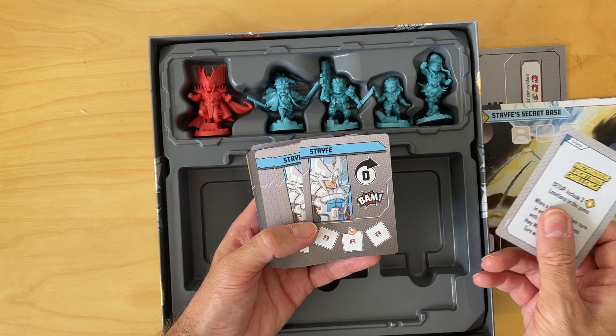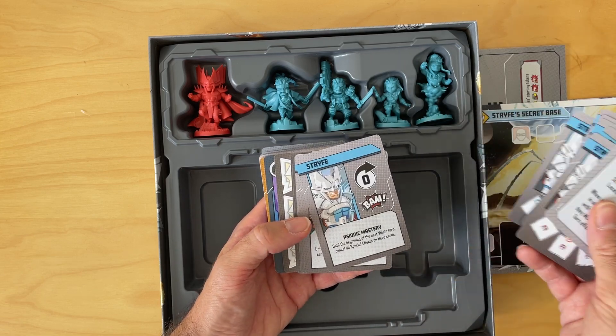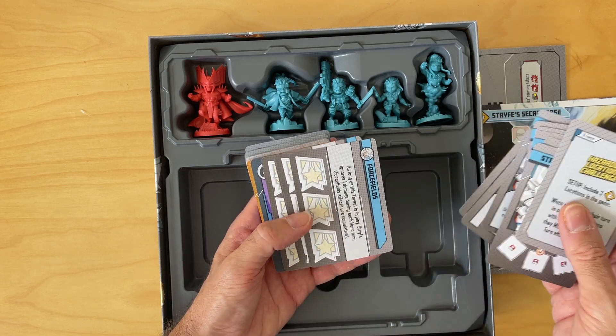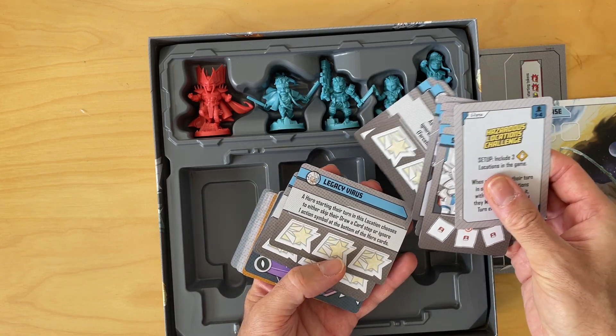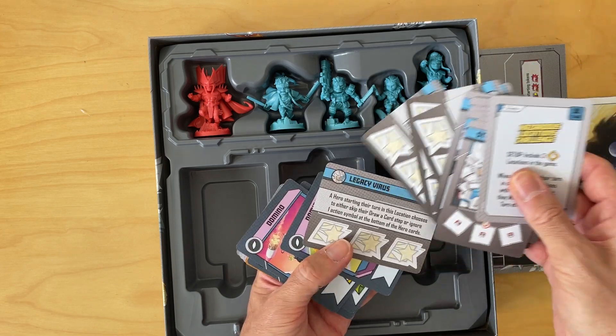Strife's cards include his pull-in cards as usual, sonic mastery, and telekinetic mastery. His location cards are these arrow threat cards — force fields and the legacy virus.